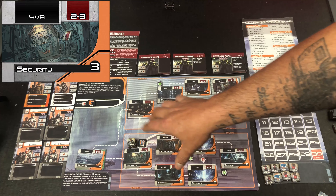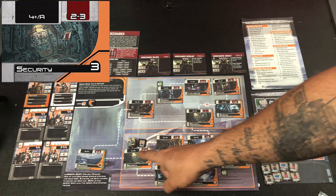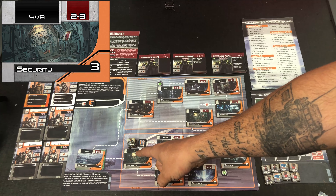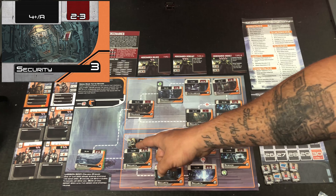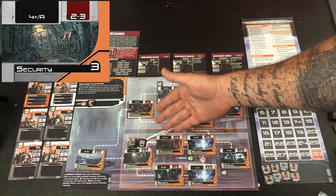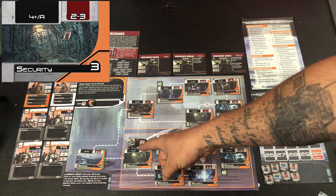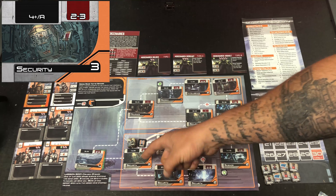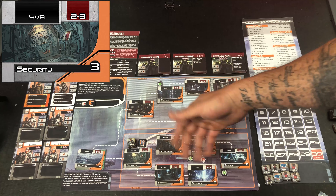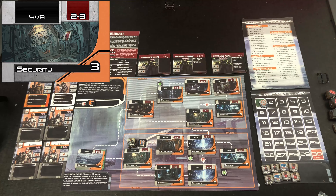We're going to get into event checks and how they're all played out more specifically later on. Just understand for now, when we reference the event, it's going to reference the numbers up top. So 4 plus slash A. This is going to be telling us that when we do a random number generation, if it is 4 or higher, whatever happens after the slash, in this case it's A, is going to take effect. And then you would randomly generate enemies from the class A column.